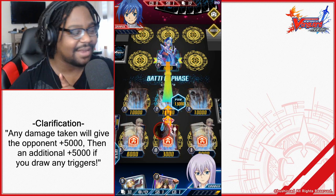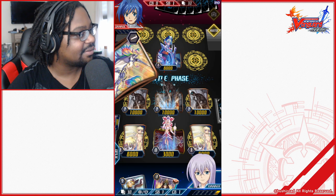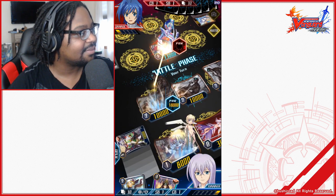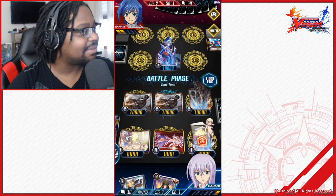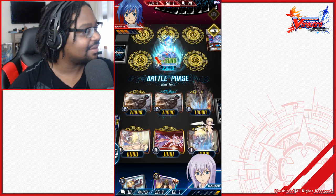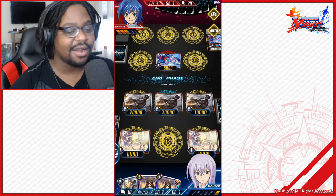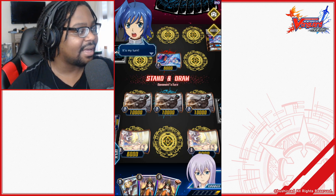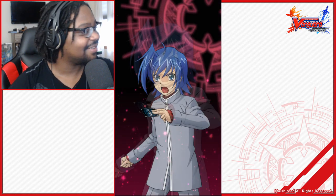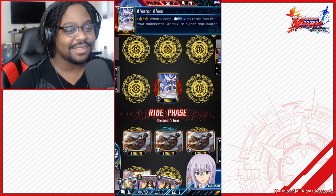I'm going to attack with my Vanguard first. Each attack gives him a chance to boost by a minimum of 5,000 if he hits triggers. Drive check — nothing for me. Damage check — boosted 5,000, now he's at 13,000. Attack again — 18,000 beats 13,000, damage check puts him at 18,000. Third attack — that's three damage in one turn! And because our grade zero attacked, I draw a free card at end of turn.